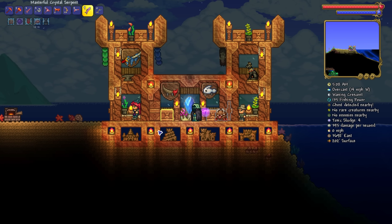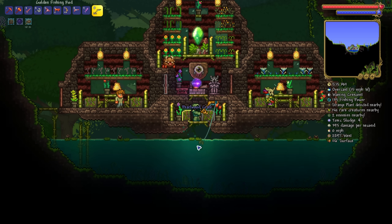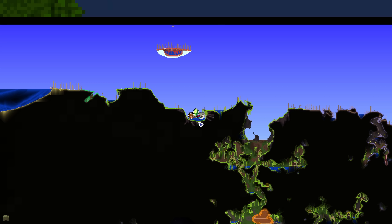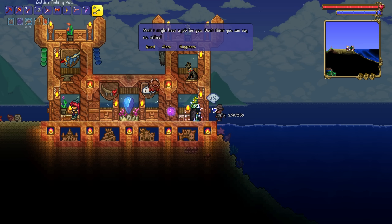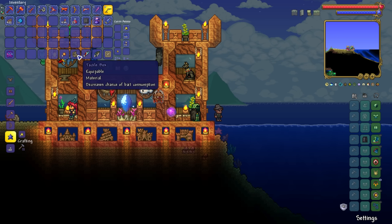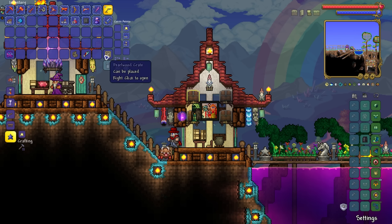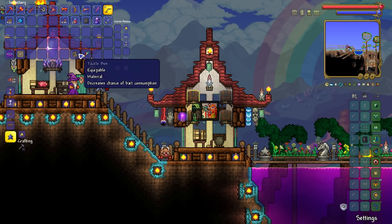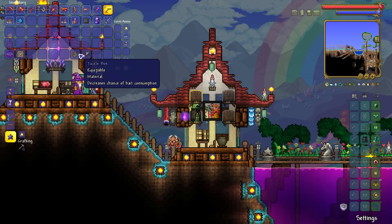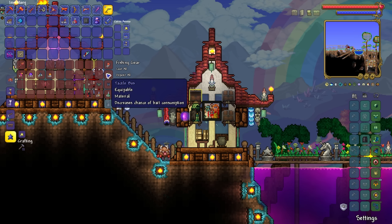Jungle surface - okay, that should be way easier. We simply pop over here and get the derpy fish. There it is! Derpy fish obtained! And now we get one of the hard mode things - the Tackle Box. Decreases chance of bait consumption. I wonder if this would stack with my supreme lava tackle bag, because if it does we could really try to push how high a fishing power we could have. Maybe I'll start saving these accessories again.